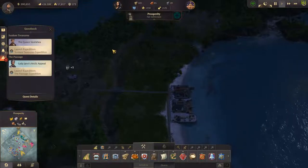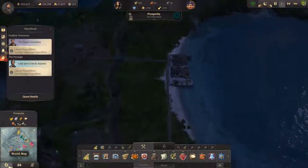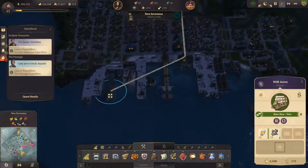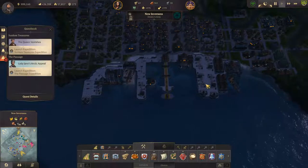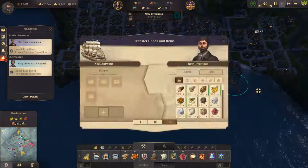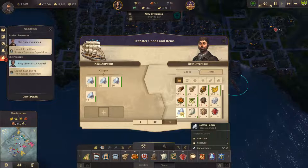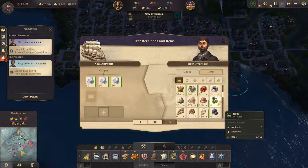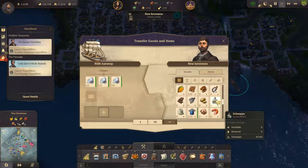I could probably build more oil here on Prosperity. Maybe, not in this episode — we'll focus on getting the other one built. It looks like they're building up stuff pretty quick. Maybe not rum and stuff, but...